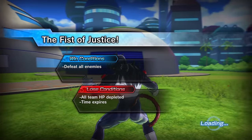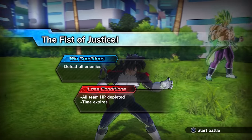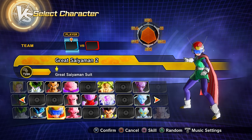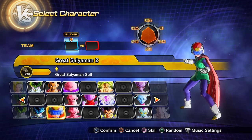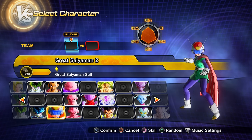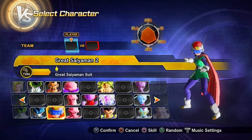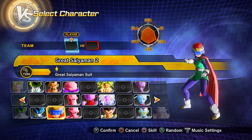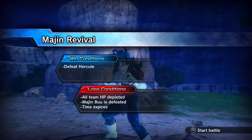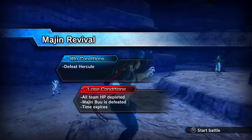Clearing parallel quest 53 (unlocks via story mode progression) gets you Great Saiyaman 2 — who happens to be Videl — as a playable character. After clearing PQ 53 you'll get access to parallel quest 54, and clearing PQ 54 gets you preset 14 of Goku and preset 2 of Majin Buu.